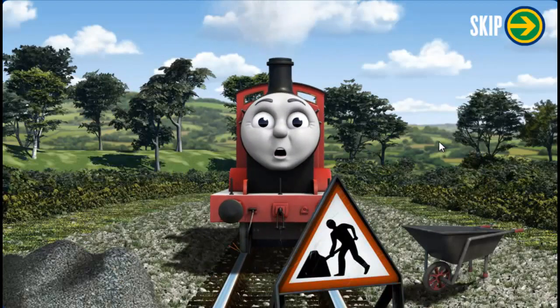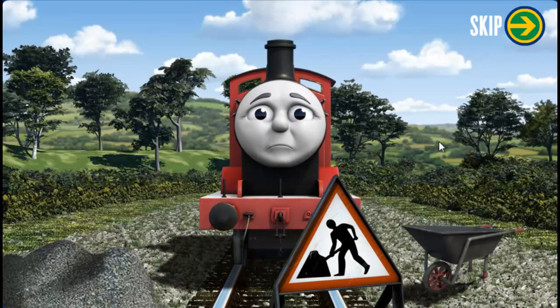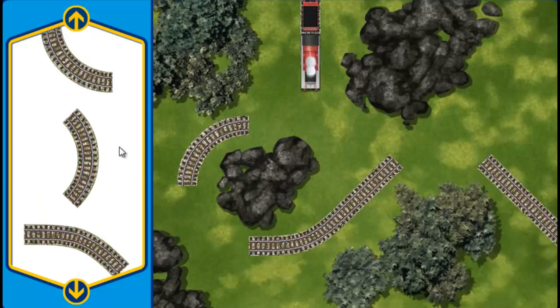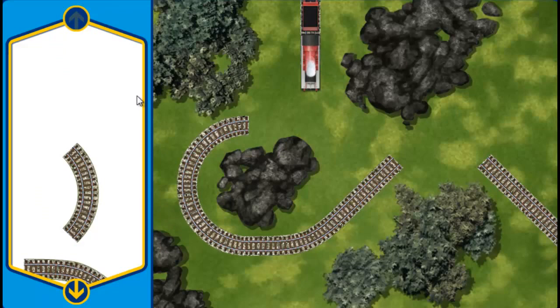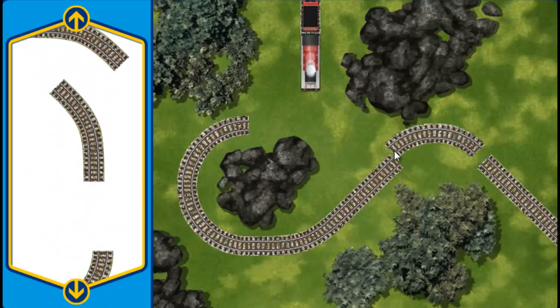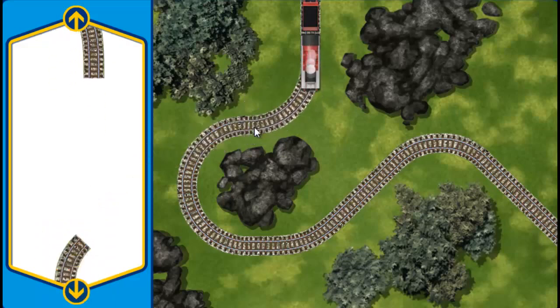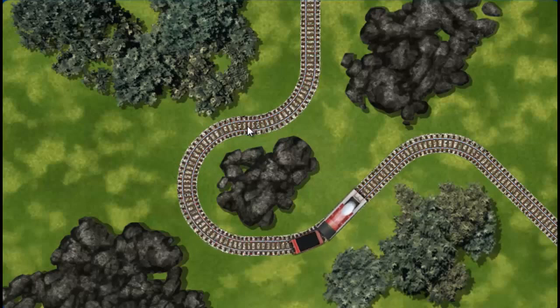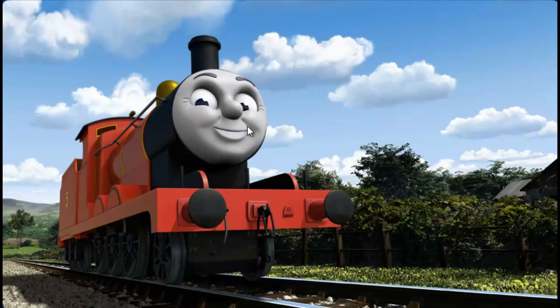Thomas and his friends are very busy making deliveries all over the island of Sodor. James puffs and chuffs down the track toward Farmer Trotter's Farm. Suddenly, his way is blocked by track repairs. Help fix the track so James will be on time. Make the repair using sections of track. That's one! Almost done! Well done! James can now complete his delivery. Full steam ahead! James is arriving at Farmer Trotter's Farm right on time thanks to your help.